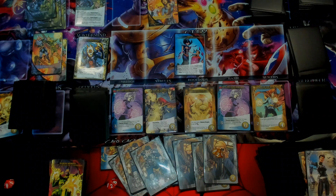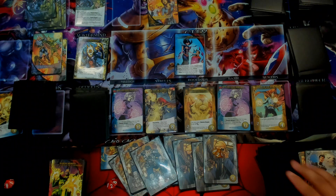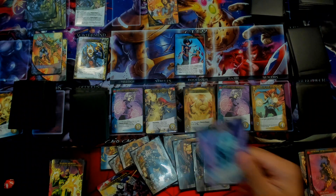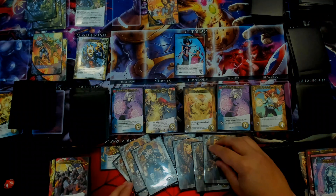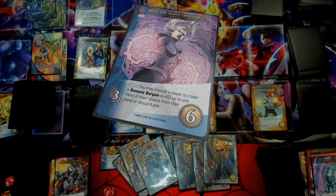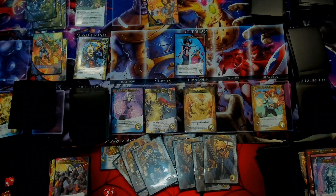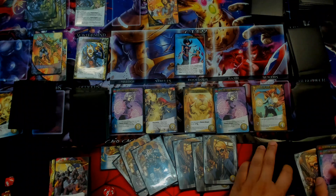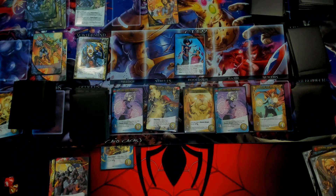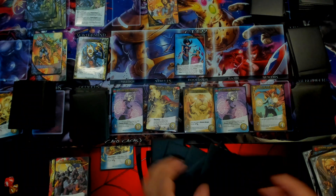We'll take out the Mindless Ones. Choose a player to make a Demonic Bargain to gain this hero. So we're going to do the Demonic Bargain - we'll try and take the wound, and then we're going to gain this hero. I've got six recruit - we'll get Bind the Dark Dimension. If I play a blue hero, I can choose a player to make a Demonic Bargain to KO up to one hero from their hand or discard pile. So you can get rid of Shield cards. But it's three attack - that's mainly why I got it.